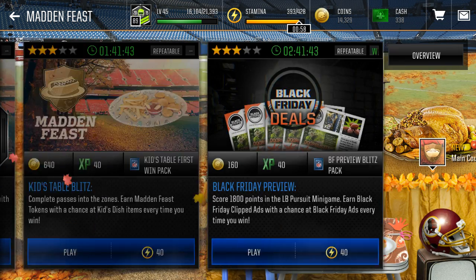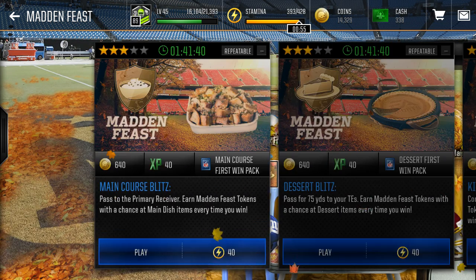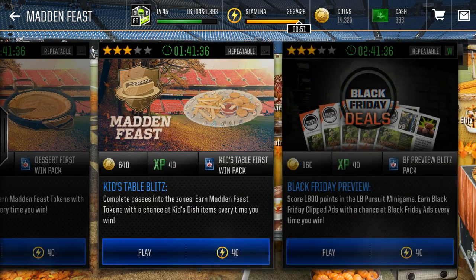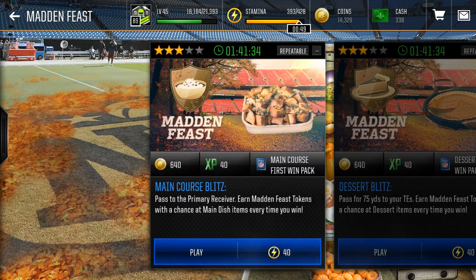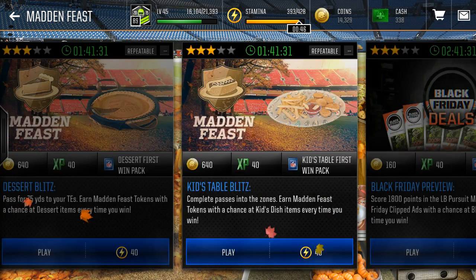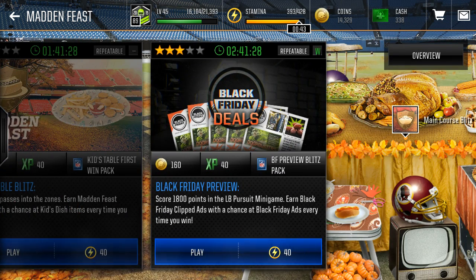Make sure you're also grinding out your Madden Feast kids tables — there are a lot of events as well if you're trying to grind for the 91s, 86s, or whatever it may be. But that's it — I just wanted to let you guys know, heads up. This is your boy GW, out, peace.